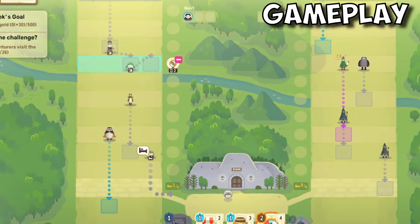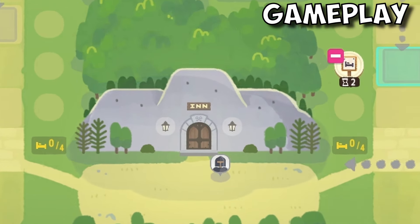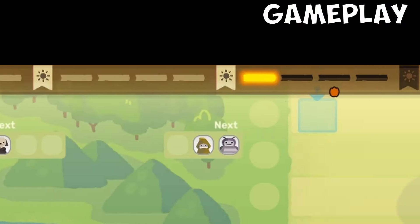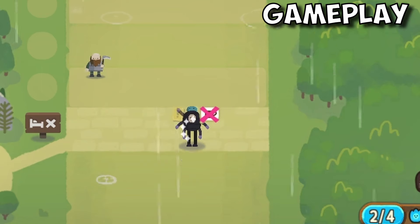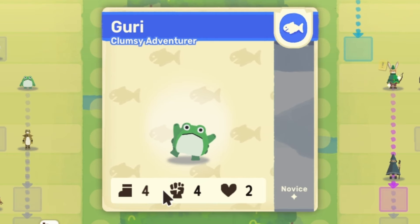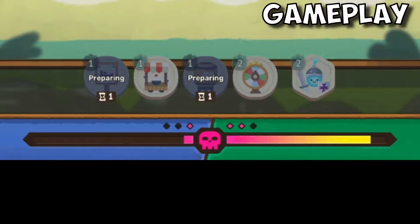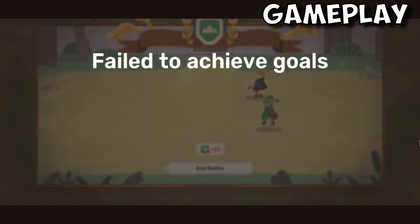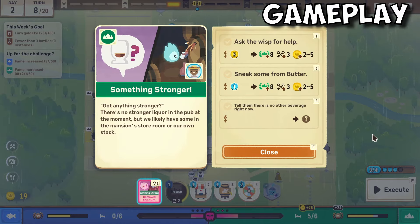Later on there are a few more options to manipulate the oncoming guild members, but I won't spoil that. At first your inn has space for four members from each guild. Each day has four turns and there are five days in a week. Guests will stay until the end of each day. If the inn is full, members will pass by. If members of opposing guilds go into the inn at the same time, they will fight — they each have a number indicating their attack and health points. You can also manipulate who will have a higher chance of winning. The winning side will add suspicion to their faction, and if the suspicion meter fills up you will lose and have to start over. Events pop up every now and then from guild members interacting with your inn, and you get some options to choose from with different costs and different rewards.